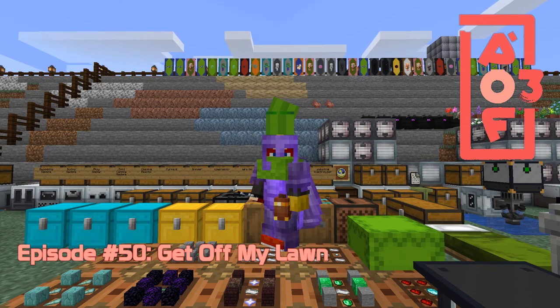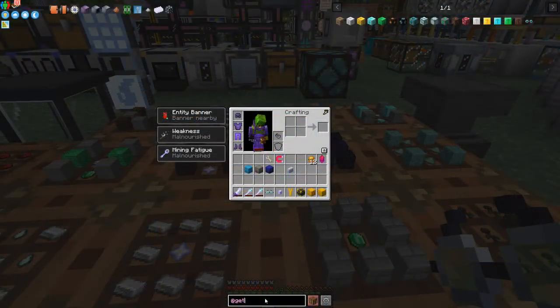Hello everybody and welcome once again to All The Fabric 3. Today we are going to start something new in terms of this mod pack and we're going to look at Get Off My Lawn. Get Off My Lawn is a mod to help you prevent mobs spawning in your area or where you want them not to spawn.